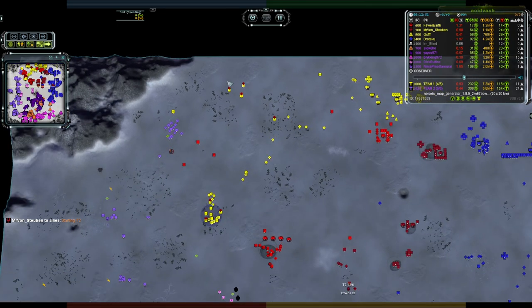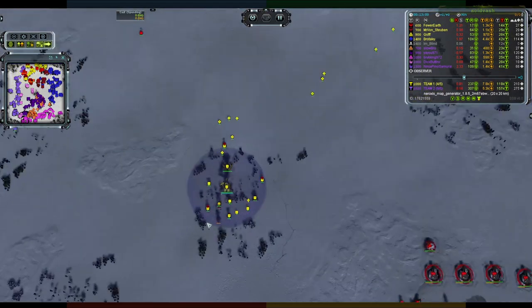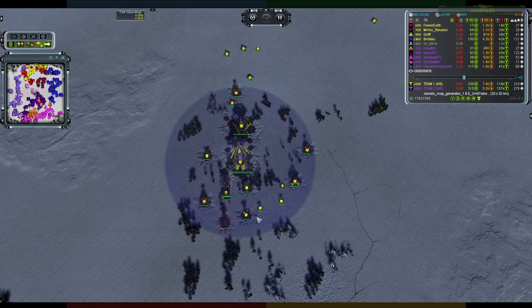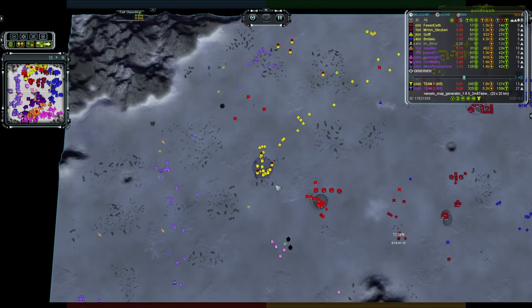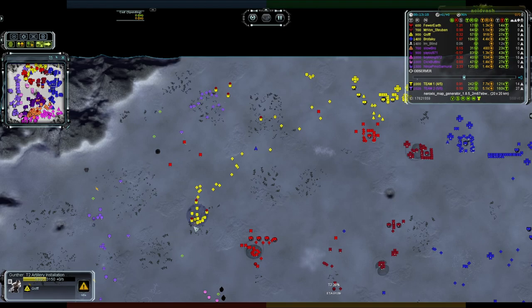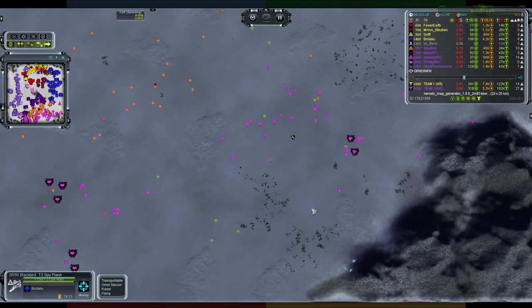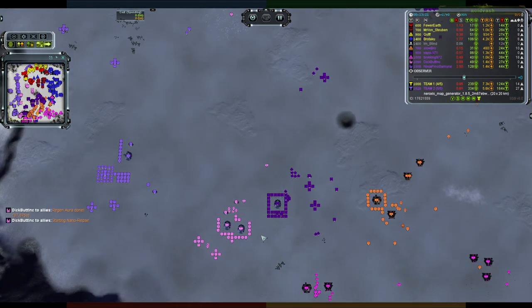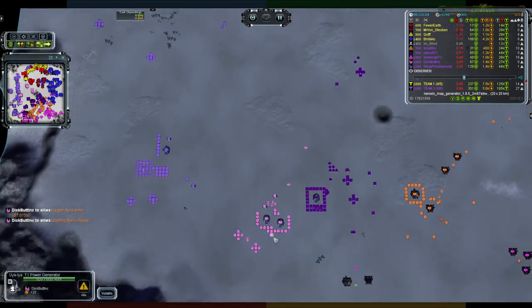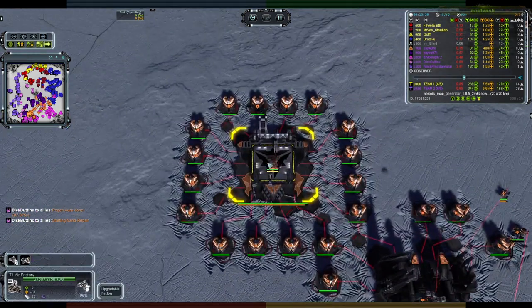There's some T2 — a rhino and a stealth unit — that needs to think about protecting those three mass extractors, but they're just not pathing and letting units through. The commander should be okay with a T2 PD. Maybe he could do a bit more — a T2 arty would be irritating at that range. And that is T3 air — Brotaku has a T3 air scout while the other side doesn't even have T2. The only air factory for team two is T1.